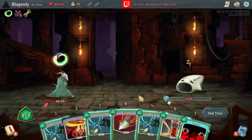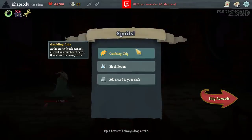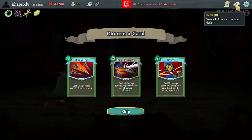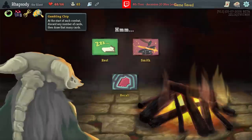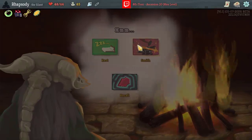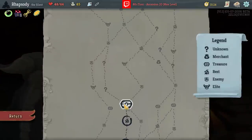Beautiful. Gambling Chip — at the start of each combat, discard any number of cards, and then draw that many. Yeah, I'm going to start building into a discard deck, now that I have the ability to make sure that discards trigger from turn 1. Because I don't really have any theming yet, so let's try something.